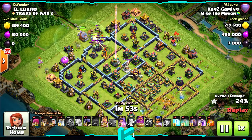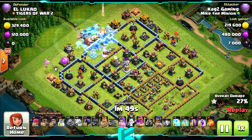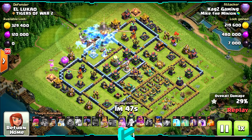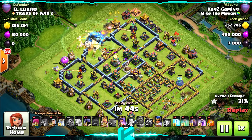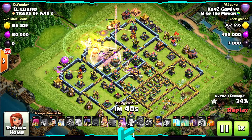After that, about the half point mark, you can use the bat spells. You want to target with the Royal Champions the Multi Infernos, the Scatter Shots, and the Wizard Towers.